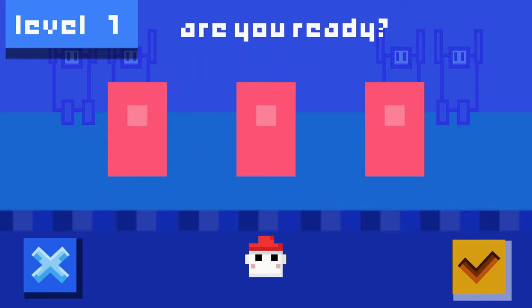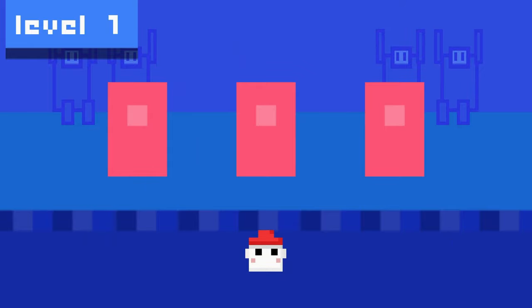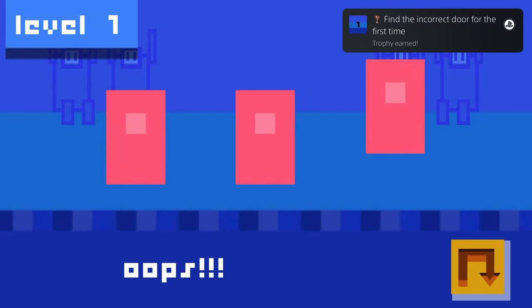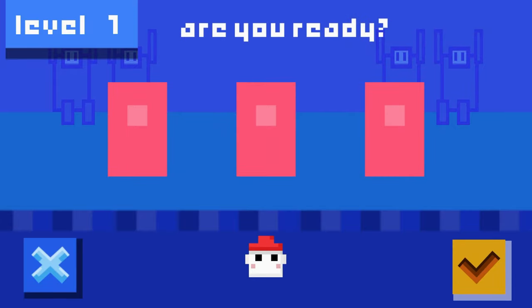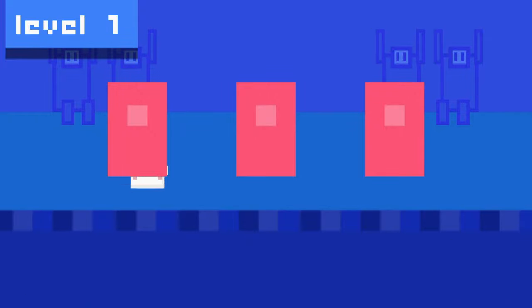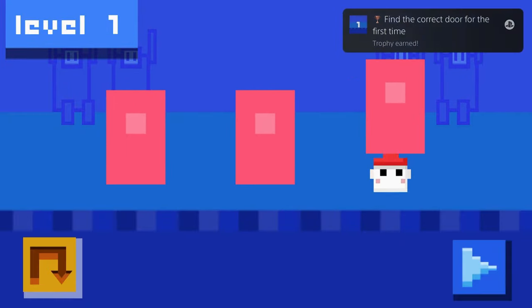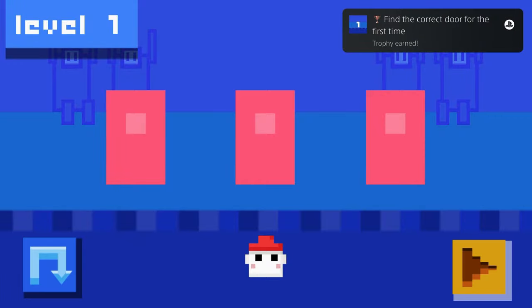This is a shell game taken into video game form. You've seen this a thousand times before in real life — somebody takes a few cups or shells or whatever else, puts a ball underneath one of them, moves them around a bunch, and you have to guess which one has the ball under it. In this case, it's a little thing in a hat who goes through a door instead of a ball under a cup.